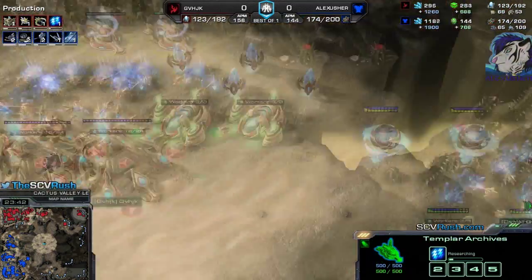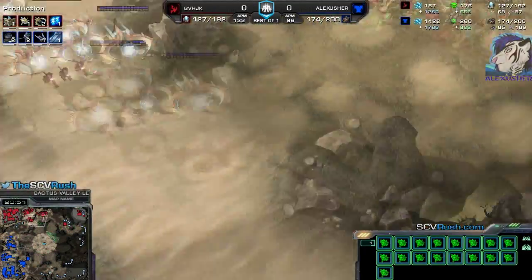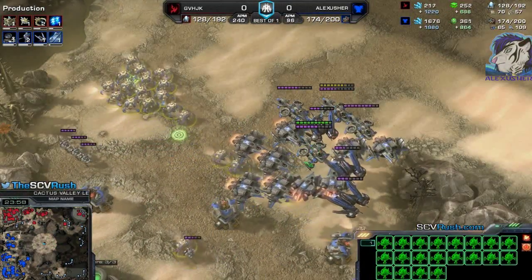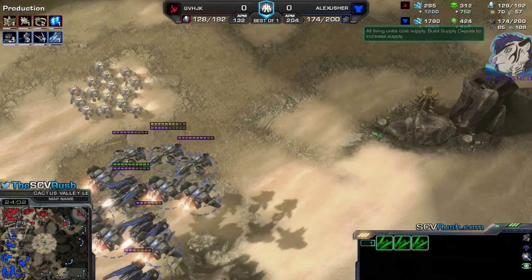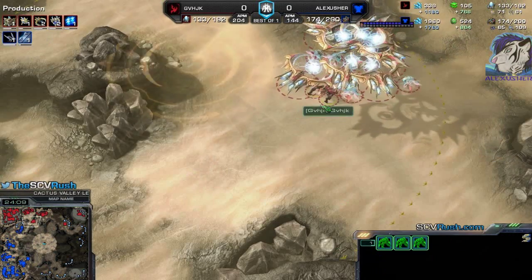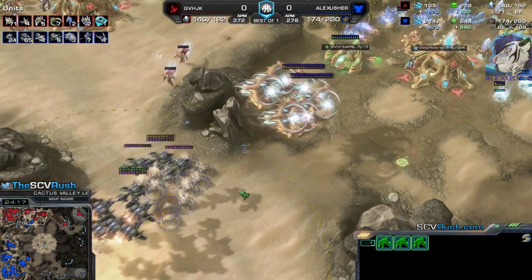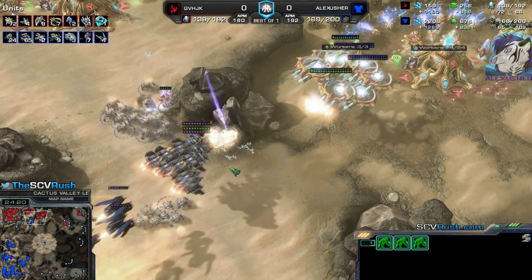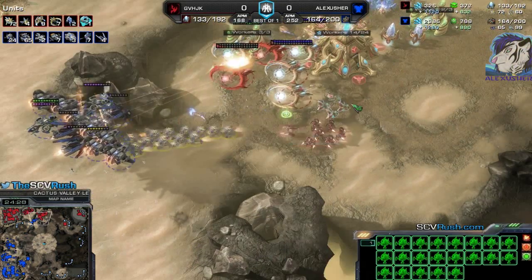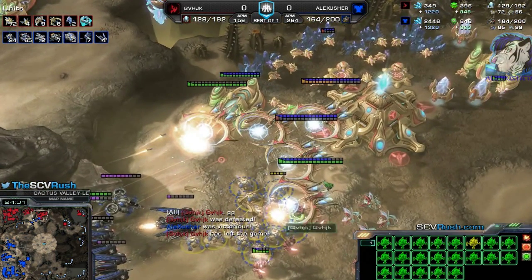He could use the Recall ability of the Mothership Core to transfer probes immediately to the new base — that would be nice, otherwise they have to walk the whole distance. For me, it's looking like mass Widowmines with some Ravens and Vikings — against Tempest and Zealots. He got seven Tempests and he's going for Storm, but that's way too late — it's not gonna work. Feedback is nice, but those are too many Widowmines. Seeker Missile — GG. There you go.